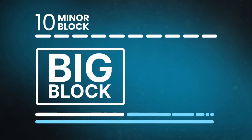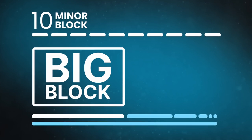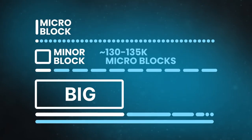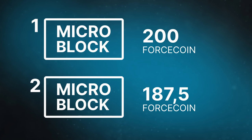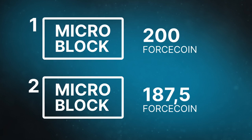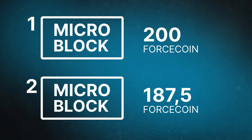There are 10 small blocks inside every big block. Force Coin distribution for the participants occurs subsequently in a special order, from the first small block to the tenth. Each small block contains on average about 130,000 to 135,000 microblocks. Every microblock in the very first small block contains 200 Force Coins. When the first small block is finished, the second small block starts, and there each microblock contains 187.5 Force Coins.